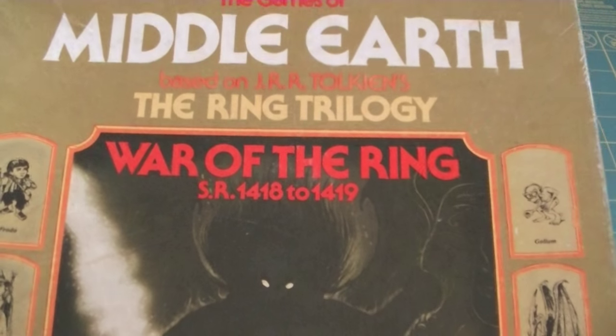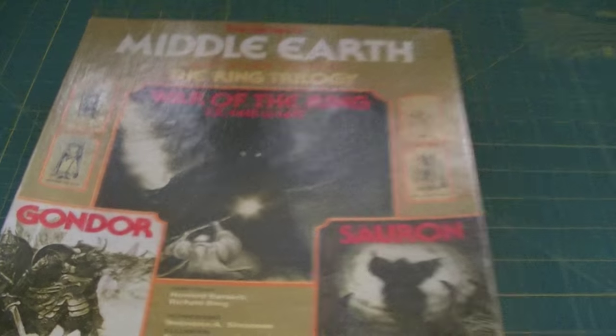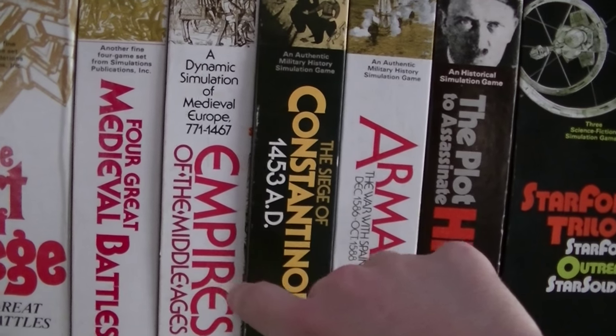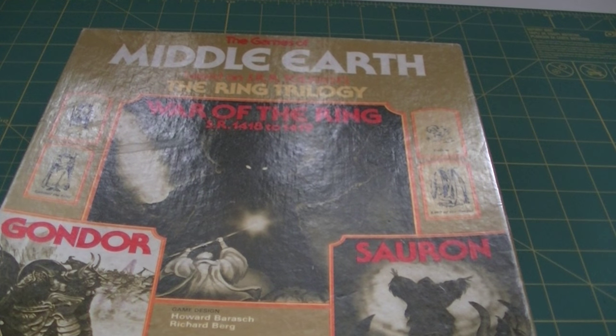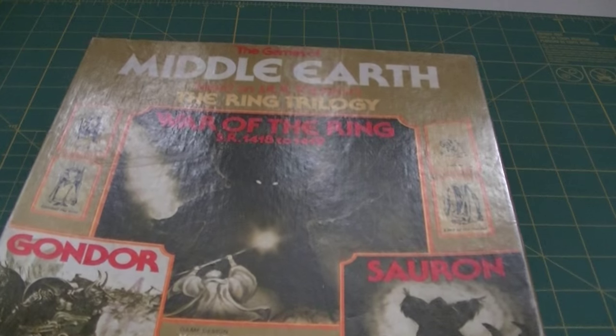Classic SPI box cover. That font shows up on everything SPI does - you can look at all the SPI titles. Art of Siege is a little different, but a lot of the others - Battles of the Middle Ages, Constantine, Armada, Star Force Trilogy - they all have that very dated-looking font now. I've always kind of liked it because it says SPI to me, and SPI comes with a certain expectation in terms of graphic design, because it was all handled by Redmond Simonson, and he was pretty good at it.